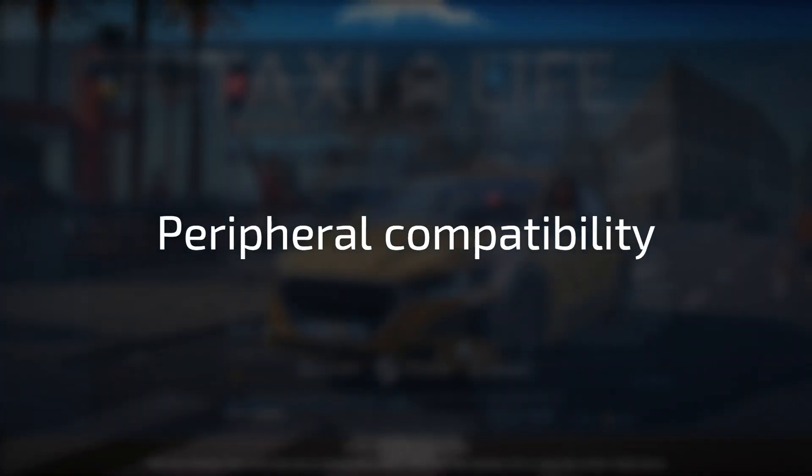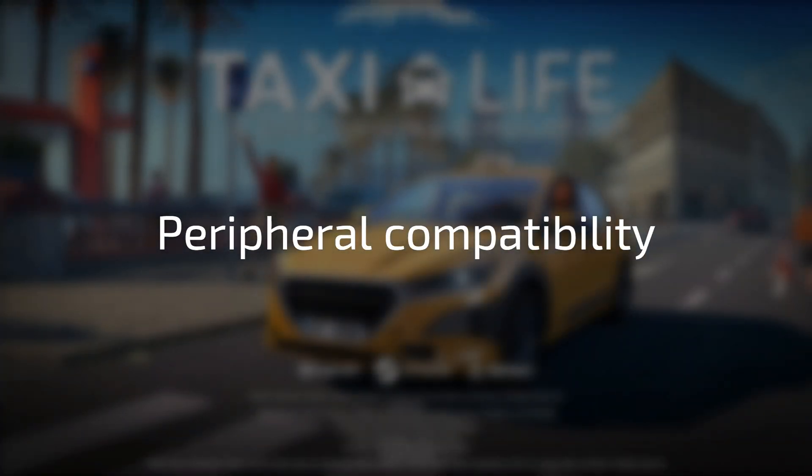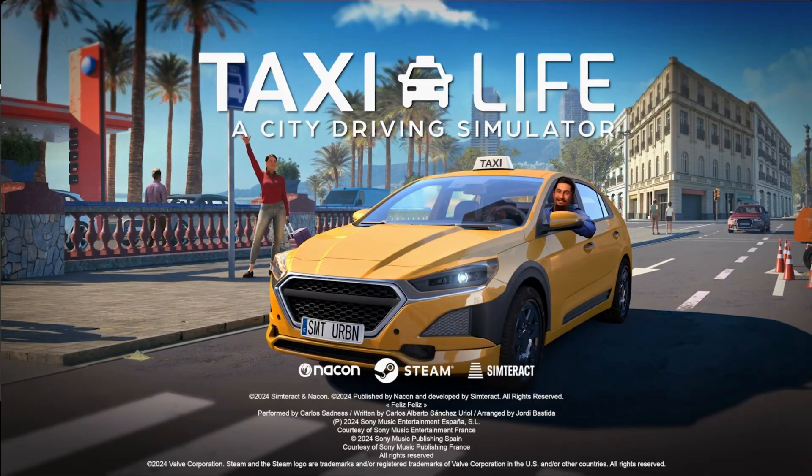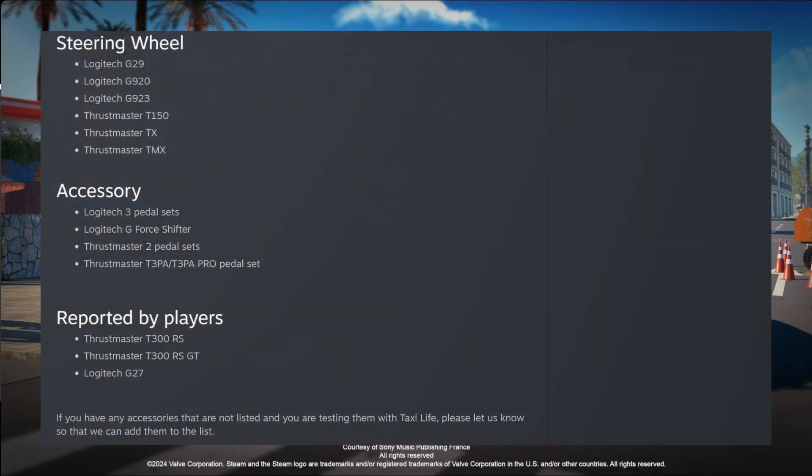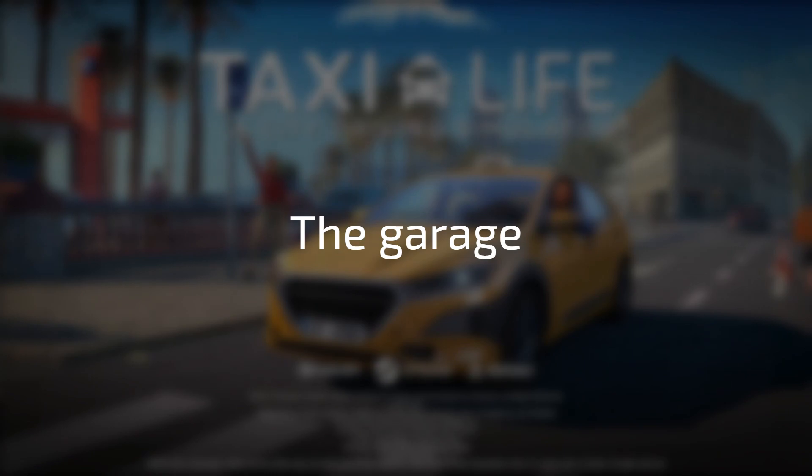When I read in the description that the game was compatible with most steering wheels, I assumed my Camo C12 would work — but it didn't. The list of available wheelbases is limited and it's important that you check this before you buy it to see if it supports your steering wheel. I also feel that the wheelbases that are compatible need to be revised somewhat for their functionality in general. When it comes to manual shifters, only the Logitech shifter is supported at this moment.